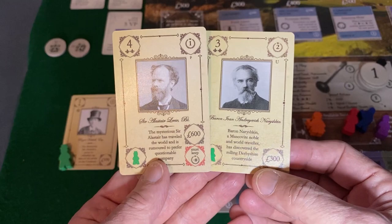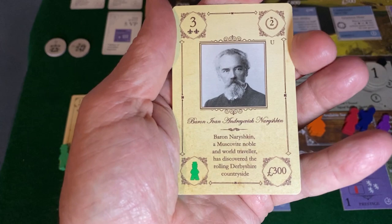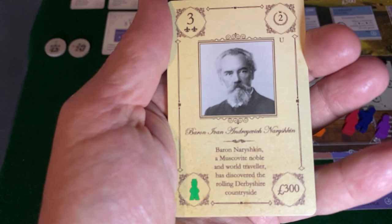I'm going to go with Baron Nerishkin. Baron Yvonne Andreevich Nerishkin — a Muscovite noble and world traveler who has discovered the rolling Derbyshire countryside. I'm going to take that and put it in my active hand and discard the other. When playing with higher player counts, make sure those rejected players go to the bottom of the deck — you'll need them at very high player counts.